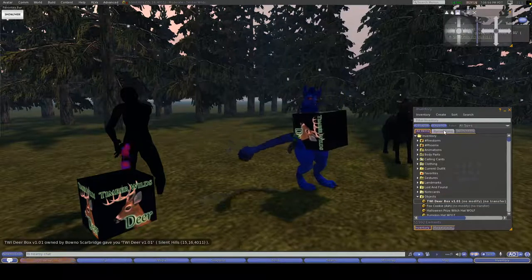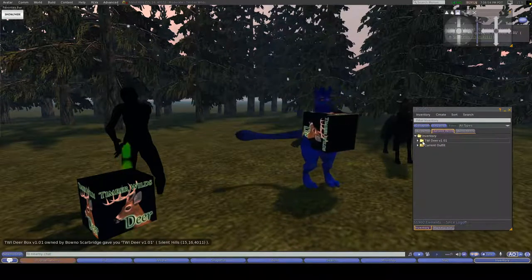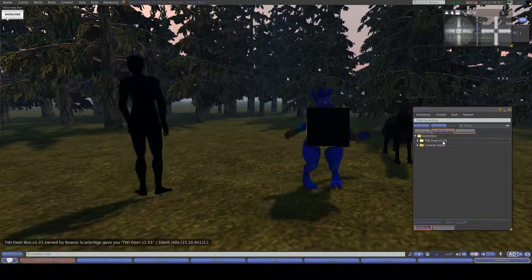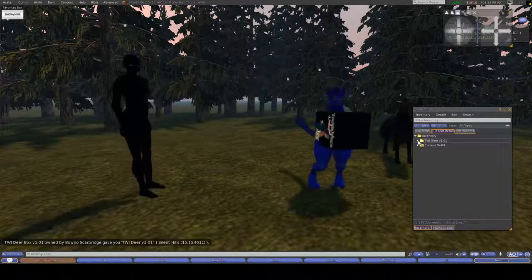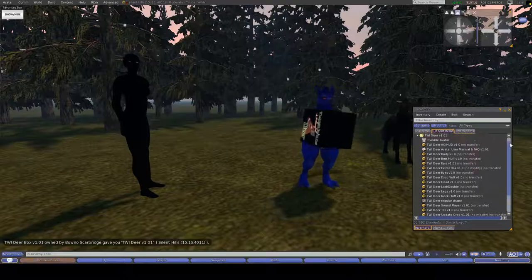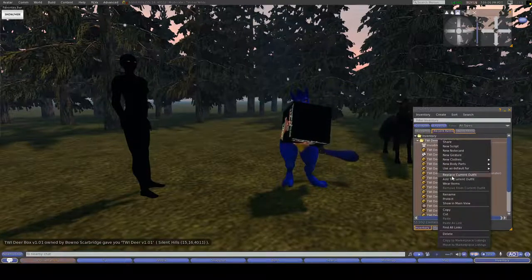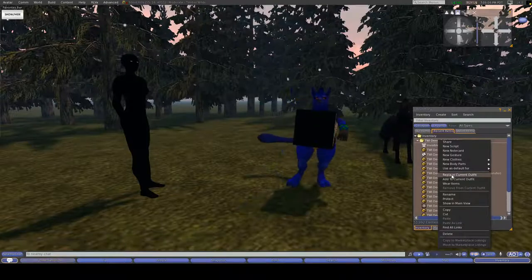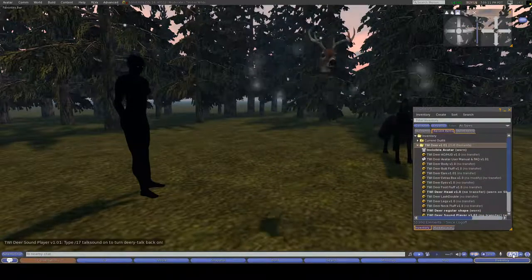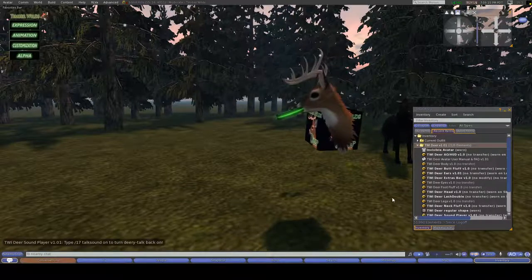Once you have your unpacked deer, you can go to your recent items to easily find it, and you'll see you have TWI Deer and then the version number. You can open up the folder and you'll see you have all this cool stuff in there. We're going to make it super easy and right-click and Replace Current Outfit.